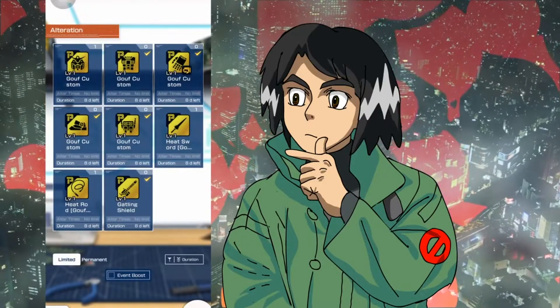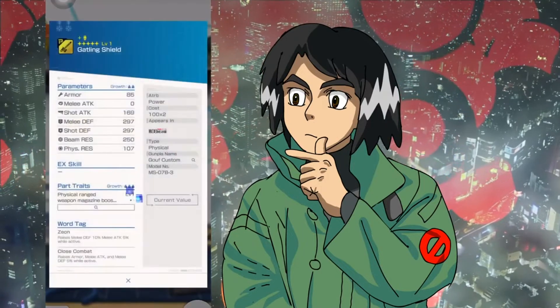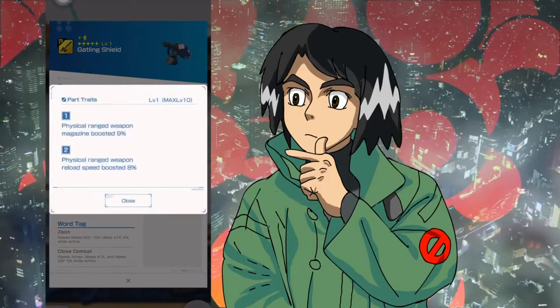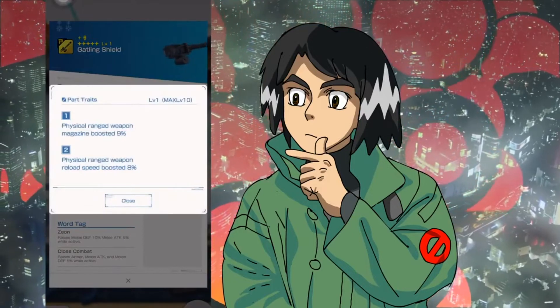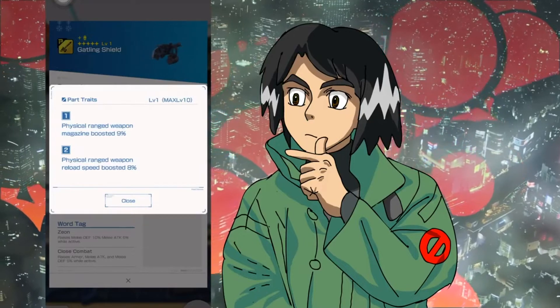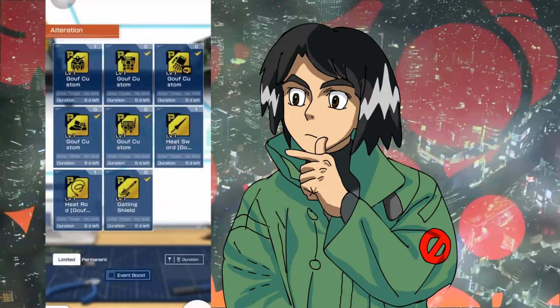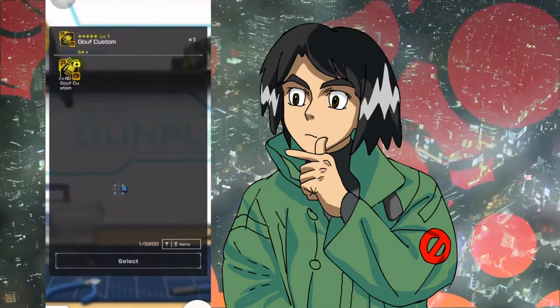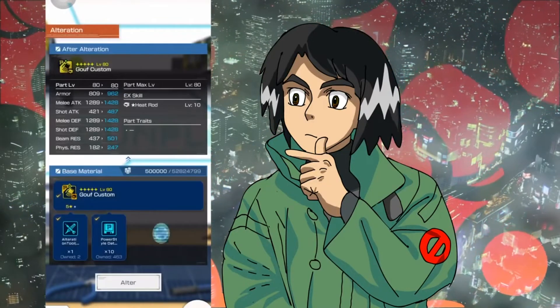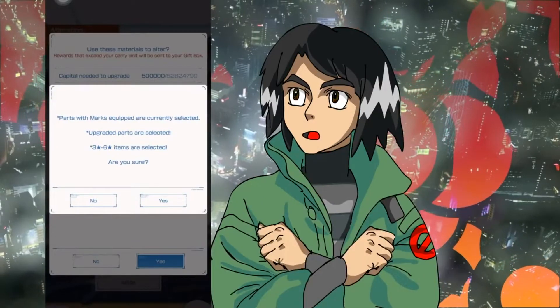In terms of priority, you should definitely upgrade the Psycho Jammers on the Rosen Zulu first, followed by the Trial System, which is the torso on the Nodly. And that's really it for the Nodly — it's literally the weakest of these three. After that, I went with the head and the arms on the Goof because I've used them in the battle circuit a few times. The Goof head has a very high melee stat. From there on out, if you have any remaining blue alteration parts, just follow your heart — all these suits are pretty decent.